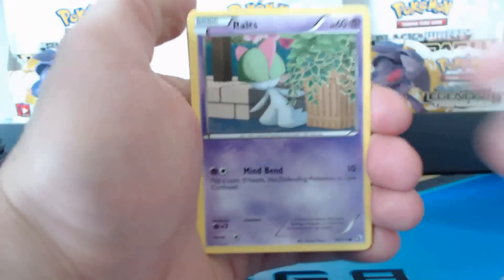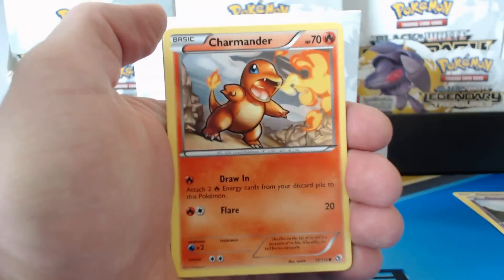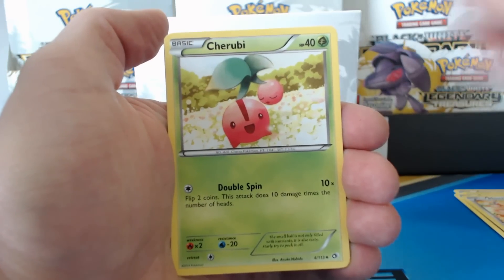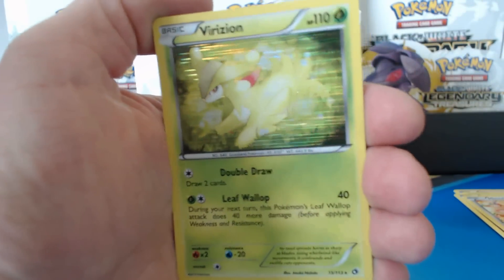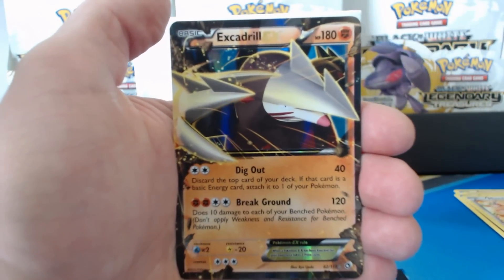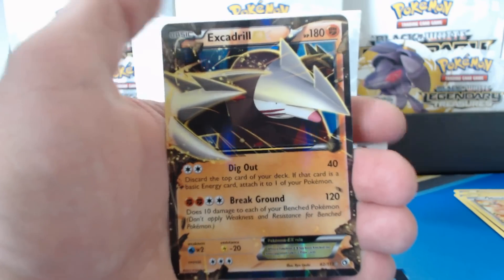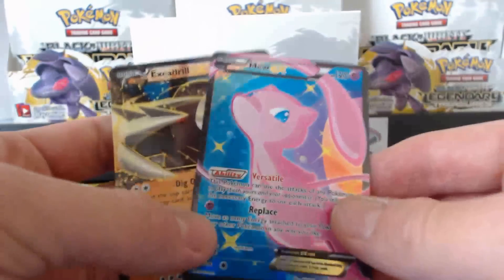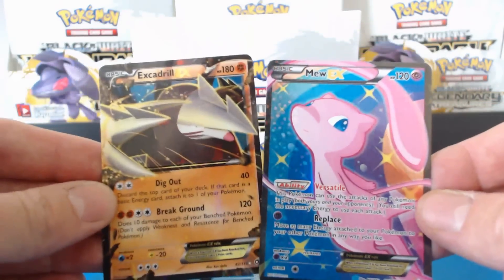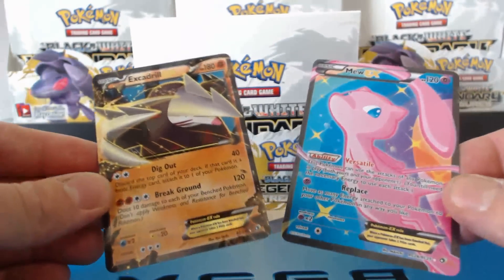You guys ready? Here we go. Ralts, Woobat, Solosis, Charmander, Mancino, Energy Switch, Cherubi. A holographic rare. An Excadrill EX. First pack. And it's a Mew EX! So a double EX pack to start the video off.